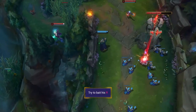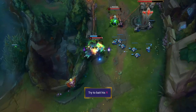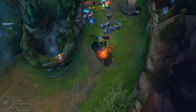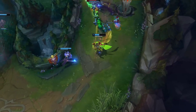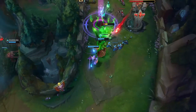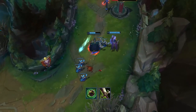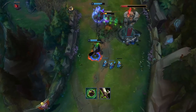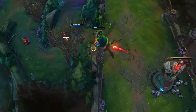As soon as Swain hits level 6 the dynamic of the lane changes massively. Not many champions can beat him in close range with his ultimate, as he receives instant extra health and heals a significant amount. Baiting out his ultimate is a great way to deal with his threat, but alternatively bursting him down with hard CC or enough help from teammates is also a solid answer. Invest in early anti-heal — Swain heals a ton when fighting, both from his ultimate and whenever he procs his passive and drains a soul fragment. Reducing this healing is critical to shutting him down.